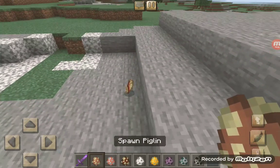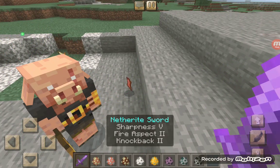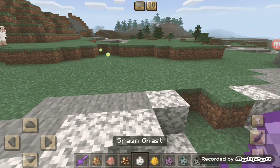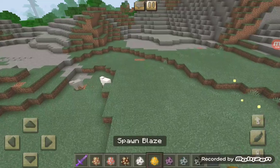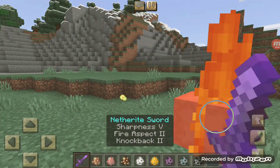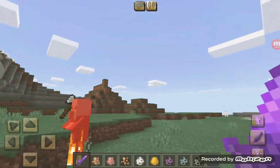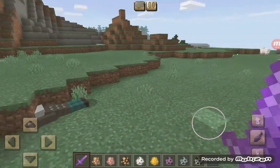Okay here we have a piglin — nope. The piglin sadly doesn't work. A ghast — gas definitely would not work, so I don't know why I grabbed that. The vindicator should work — and it does! Oh wow, the reaper guy just came and finished him off.